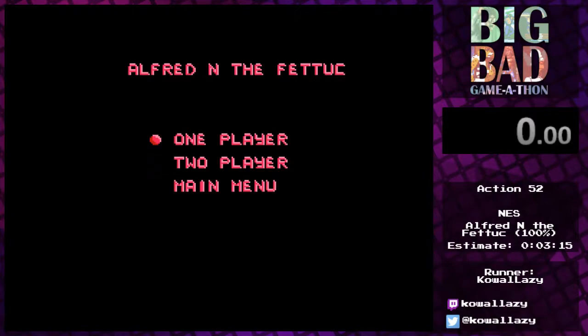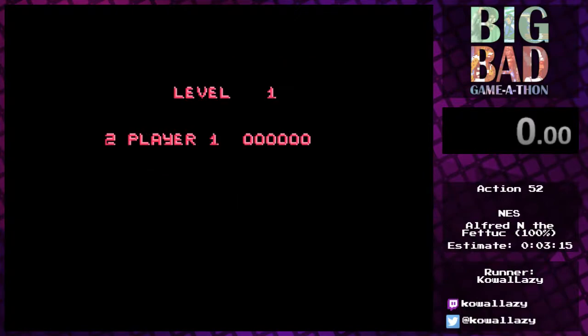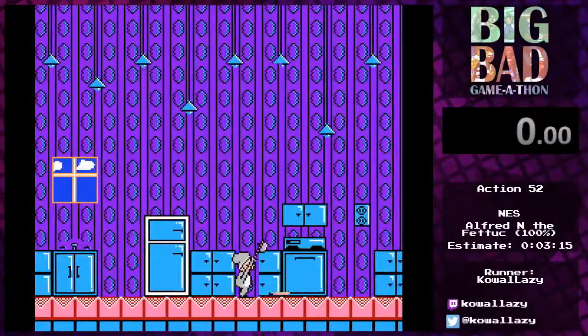Because we are ahead of schedule, we're going to see Alfred twice. We're going to do the 100% route first and then the any% route. The difference is very simple: in 100% I'm going to be killing all of the pasta I can reach, and in any% I'll be jumping over as much of the pasta as I can. The latter is substantially less marathon safe, which is why we put in the 100%. But again, we're way ahead of schedule. So I hope you really like Alfred and the Fettick because we're going to see it twice. I'm going to dive right in — this is the 100% route.